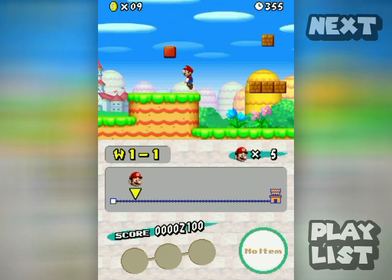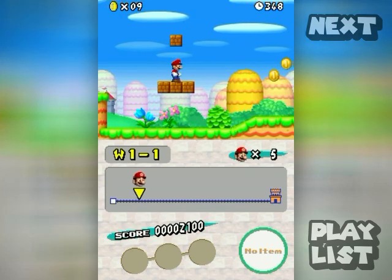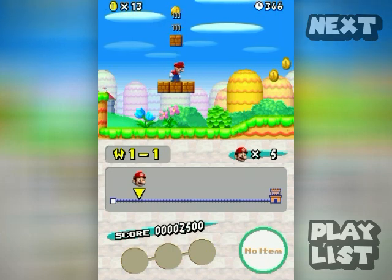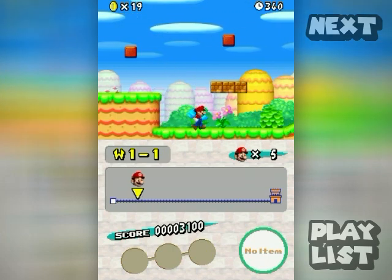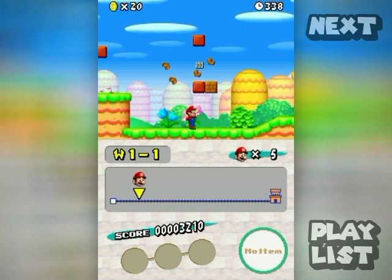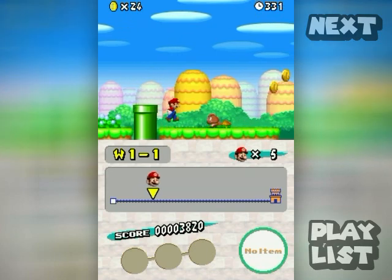You'll notice that some blocks have just a single coin in them, but there are also blocks that have multiple coins. You can tell when a block has multiple coins because when you hit it, it doesn't turn solid after the first hit. Keep your eye out for that if you are a coin hog.